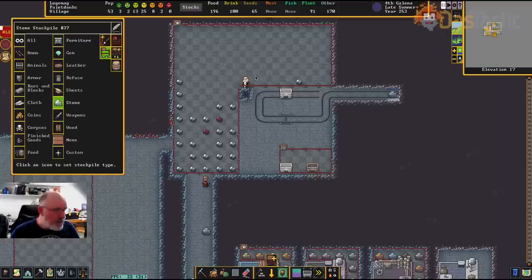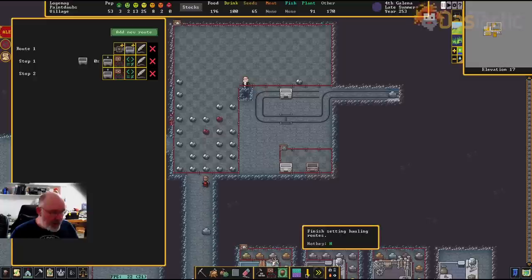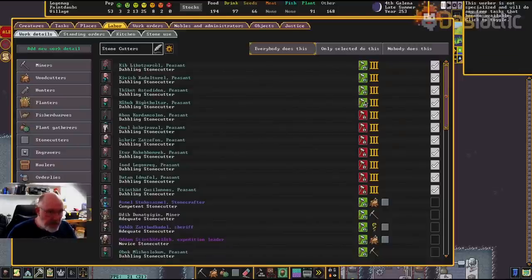Now we're back. He is storing an item in the vehicle, so if we open our routes again we can see it's at zero percent loaded. He goes and lugs it into the vehicle — now it's 20%. Each ore boulder is about 20%, so we can get five of them in the minecart. I think you can get 10 wood, 5 stone, hundreds of weapons and so on. I'll pause until he gets to 100% and then follow him down. I'll also release all my stone cutters — they've done a great job, I don't need them doing this anymore.